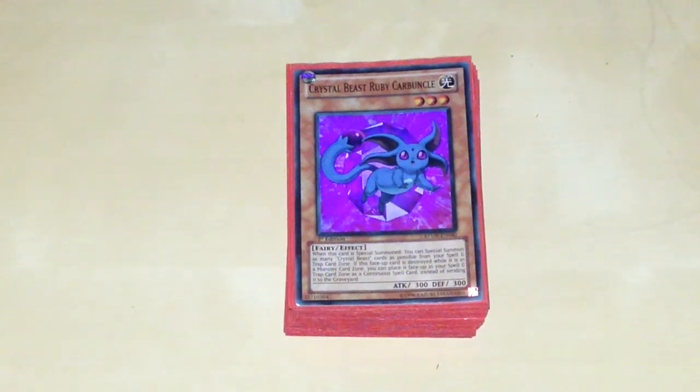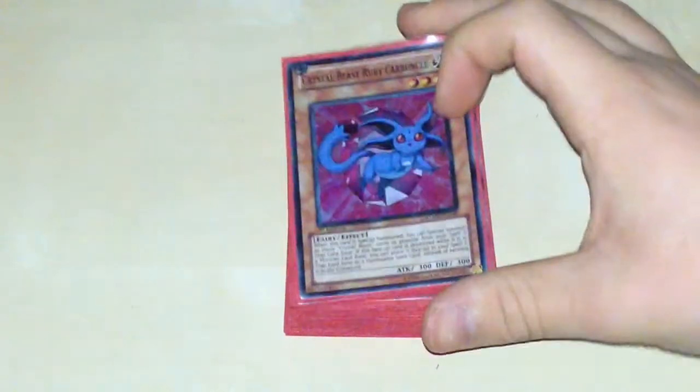Hi guys and welcome back to another video. Today is going to be my updated Crystal Beasts, which I haven't really been playing that often anymore. I've not been playing them as much because of dragons — like Blue-Eyes White Dragon — and E-Heroes. I'm sort of wanting to really build Harpies because Harpies are awesome. I'm still trying to get all the Crystal Beasts in Super or Secret but that's not happening anytime soon because I'm running low on money. So I'm just going to get right into this deck profile.